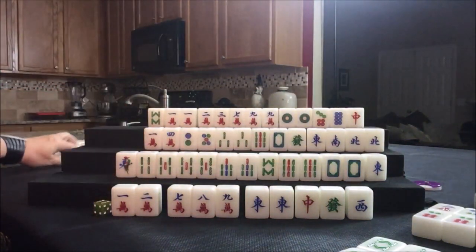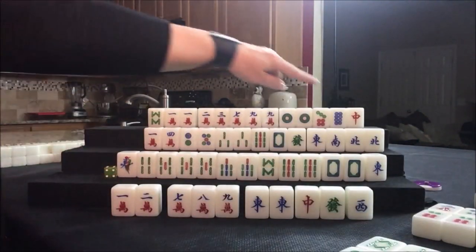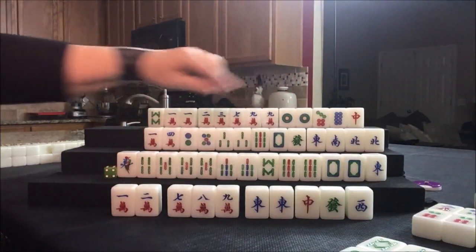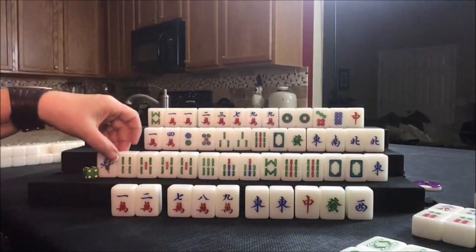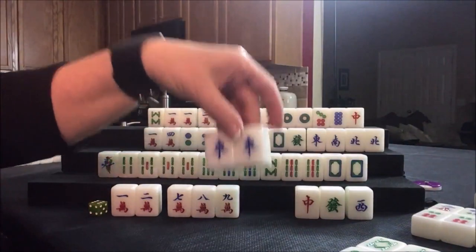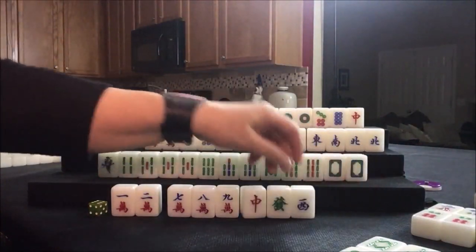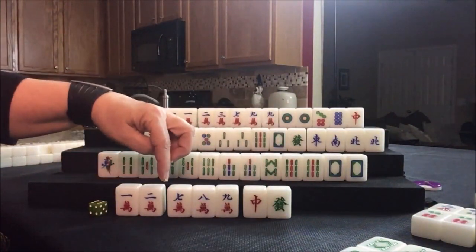Drawing for east — nine dot. Drawing for south. Can't chow from the player on your right — you can only chow from the player on your left. That was a good tile there. Let's keep all the bams and discard the east. We're going to pung the east for east — that's their seat. That's two points right there. And now we can get rid of the west.